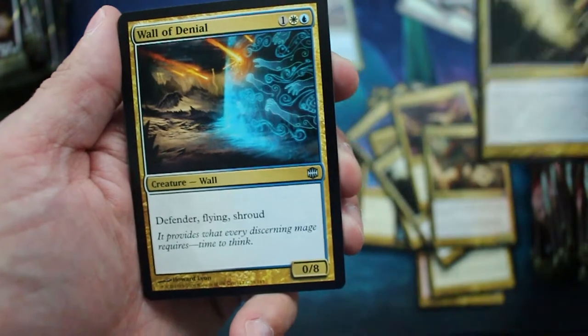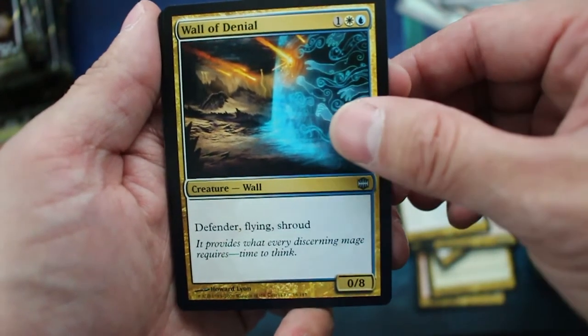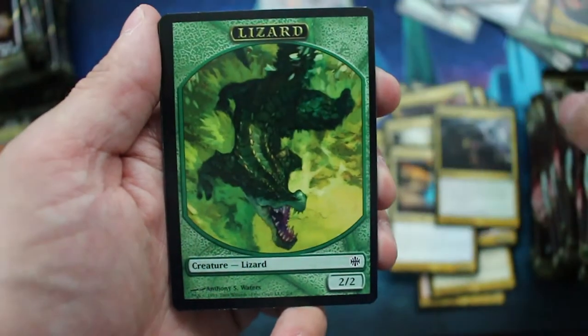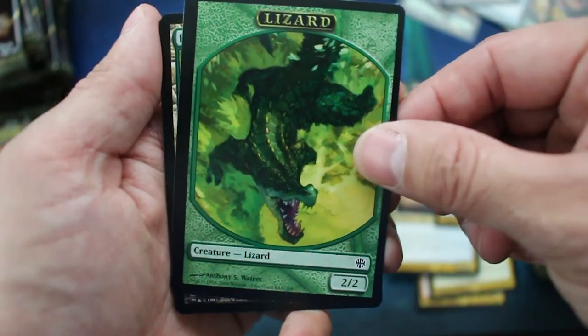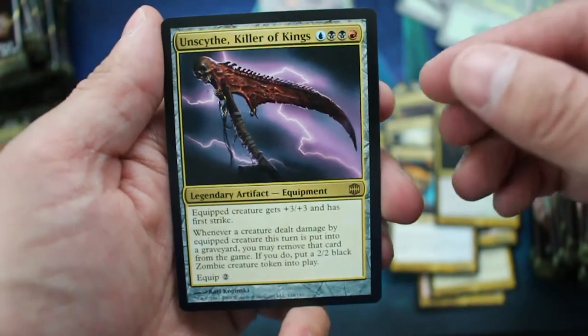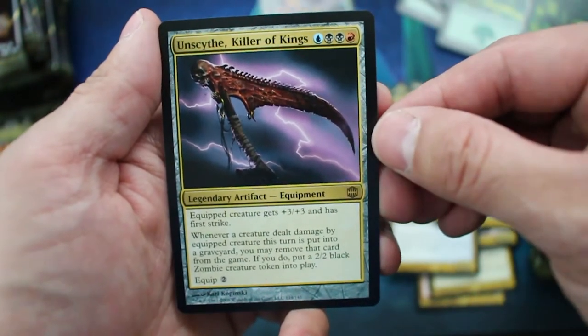Ardent Plea, Wall of Denial — Defender, Flying, and Shroud — Morbid Bloom, and Lizard, Lizard, Lizard, and Unscythe, Killer of Kings.